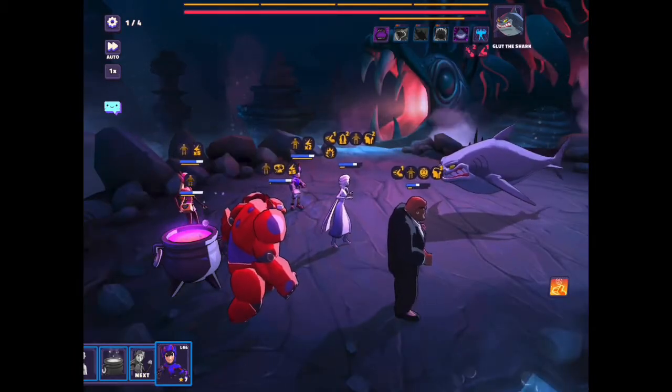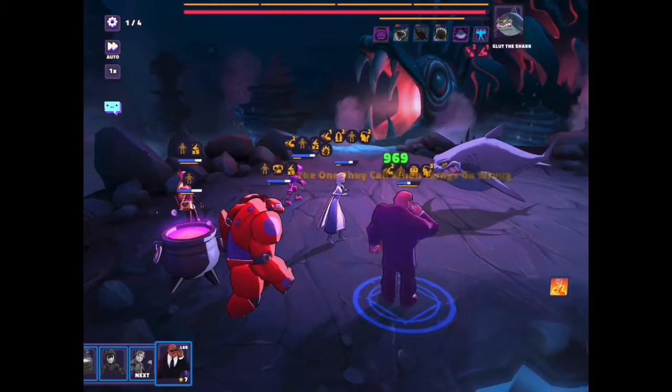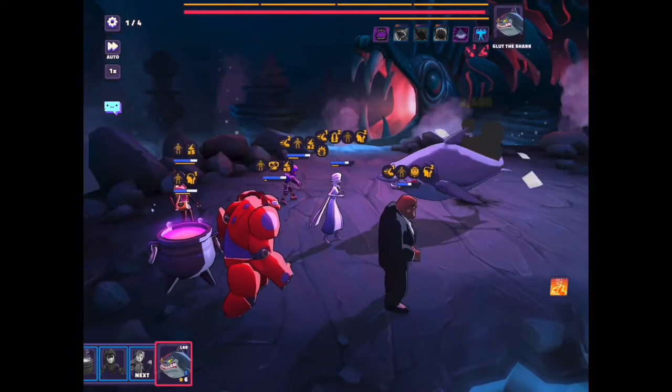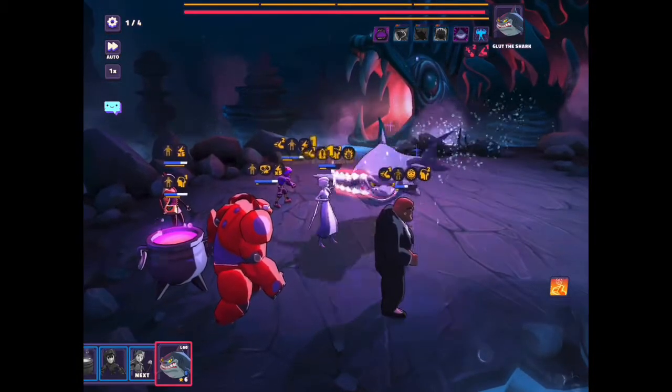It's sometimes tough to know where to use Hero's speed up. In this case, I'm going to use it back to Cobra, because it's very important for him to get his attacks going faster.